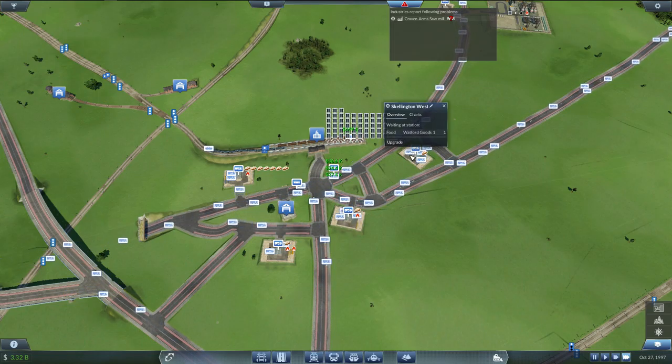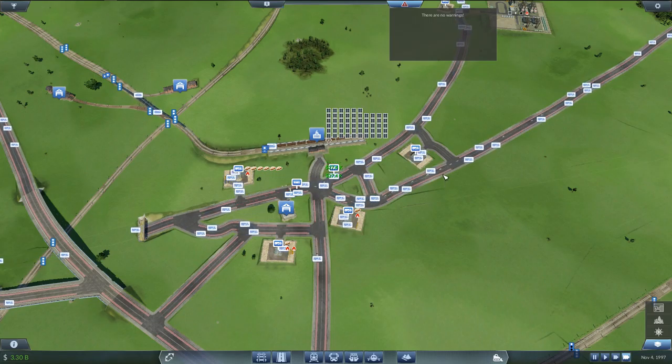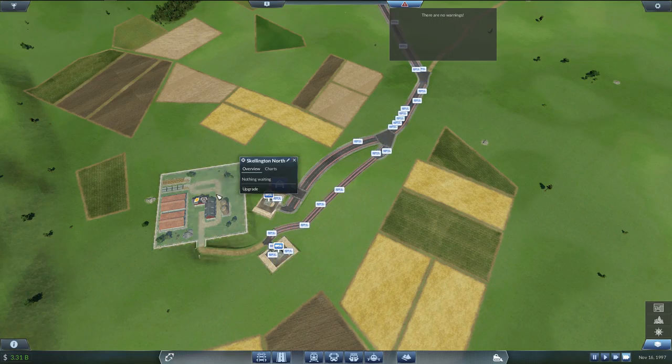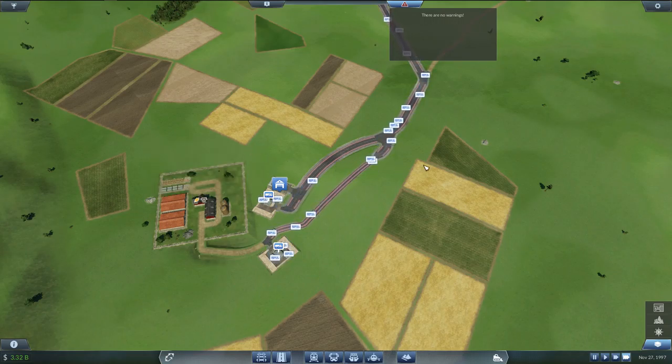You're connected to the train station, right? You are. Okay, and you're definitely connected to the train station. Let's see if that helps. But we still don't have grain coming out of this one. Potential zero — why are you saying that? You're not even connected to a line.